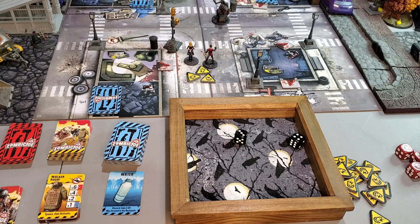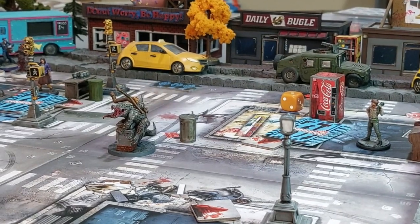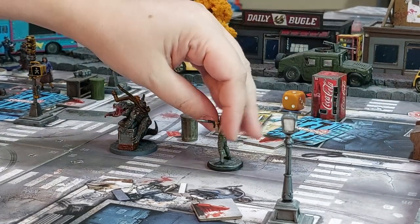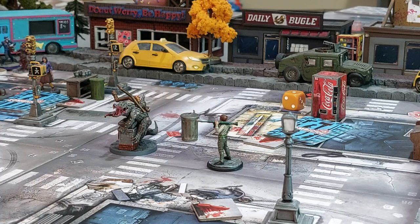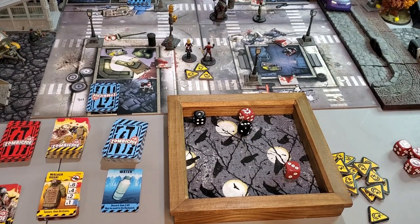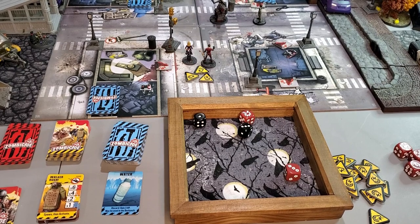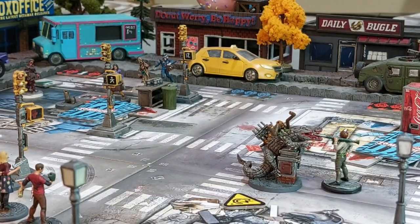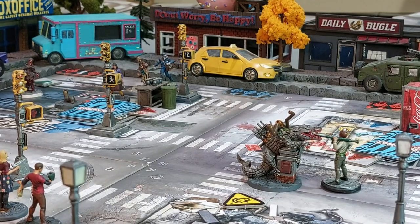Will moves two zones next to the Sewer Crocodile. With one activation left he All Outs the shotgun — needs fours, rolls two dice and gets double ones. He broke the shotgun and didn't hit. He has no activations left, so the Sewer Crocodile will attack him in the zombie phase. The crocodile moves up and attacks Will for one damage, bringing him to two wounds remaining.